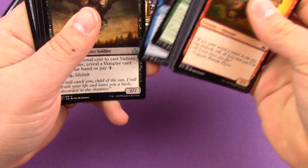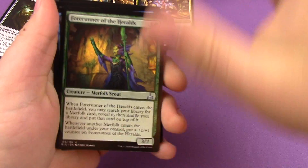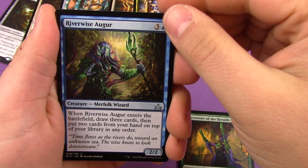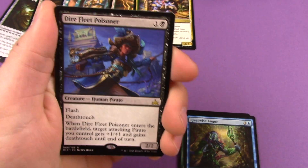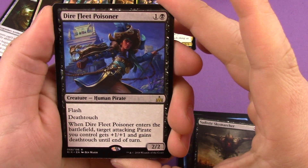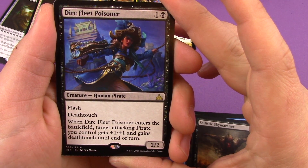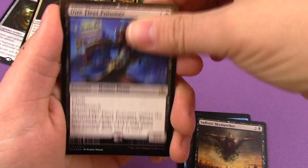Pack six uncommons: Forerunner of the Heralds, Riverwise Augur, and Sadistic Skymarcher. Our rare is Dire Fleet Poisoner — two mana Human Pirate with Flash and Deathtouch. When Dire Fleet Poisoner enters the battlefield, target attacking Pirate you control gets plus one plus one and gains Deathtouch until end of turn.